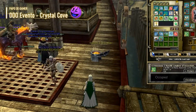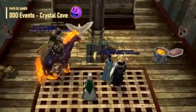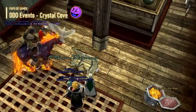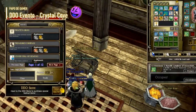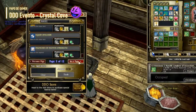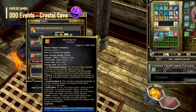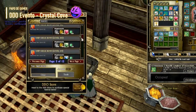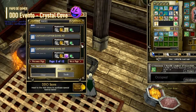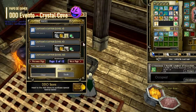Quando o mapa do tesouro nomeado é encontrado, cada membro do grupo receberá uma cópia idêntica. Usar o mapa concederá uma missão que revela um baú no mapa. Cada mapa nomeado é uma missão específica com local específico. Se você já tem uma missão específica ativa, não leia outro mapa com o mesmo nome até coletar o baú atual. Se você tiver vários mapas com o mesmo nome, pode ir até aquele baú, coletá-lo, ler a próxima cópia, coletar novamente e repetir para quaisquer outras cópias deste mesmo mapa.